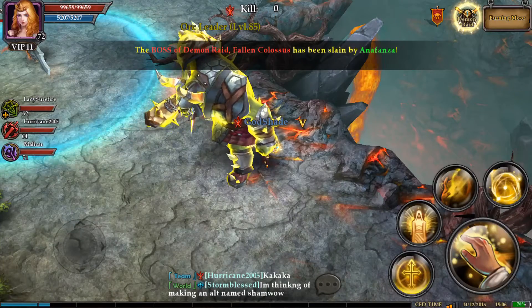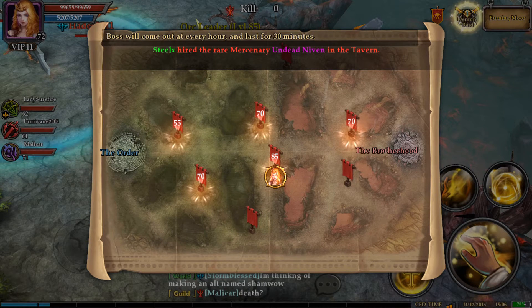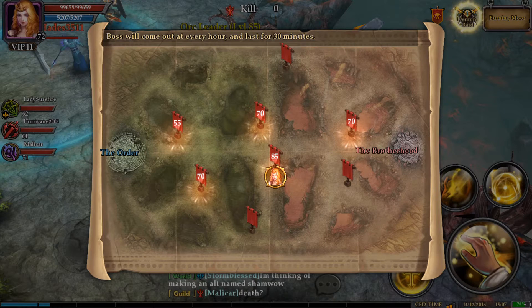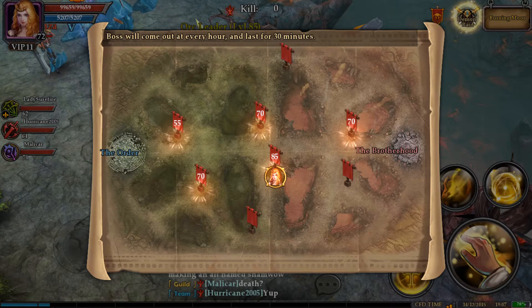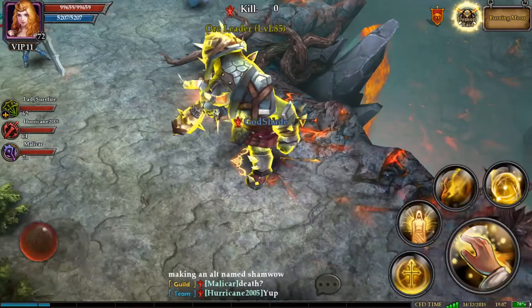Sorry guys, my pause button happens to be right where the Demon Raid button is, and I kept tapping that over and over again and pausing the video. But this is actually really useful — I'm happy that they finally got this system worked out. Because every time I opened up this map, it actually did not give a very clear indication of what level the demons were or whether or not they had been killed. So this is a feature I'm very happy to see.